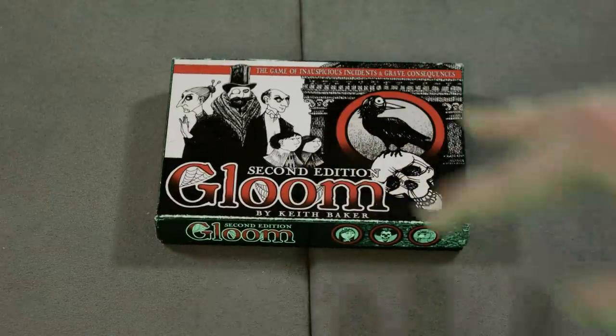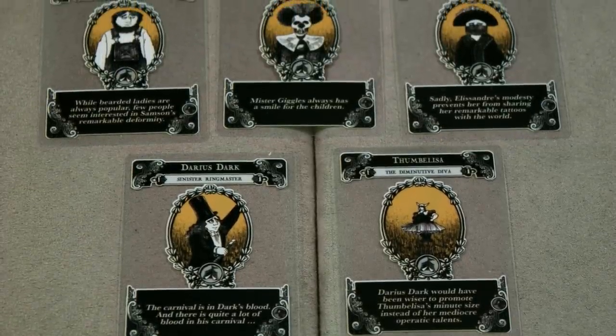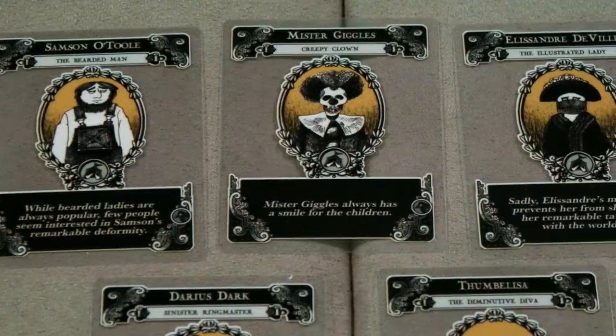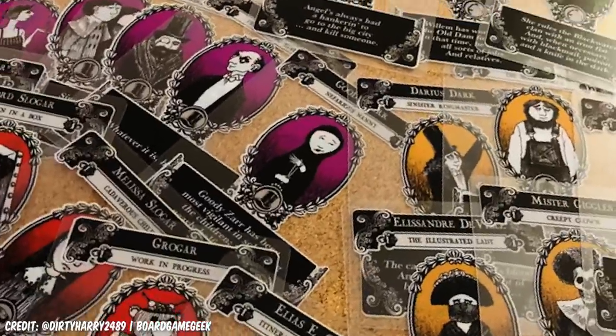10. Gloom. Starting with a nifty little card game that's half take-that mean-em-up and half storytelling. Each player controls a number of members of a different family, straight out of the Adams Family Rolodex or the Edward Gorey Family Tree — gothic circus freaks, fuck you Mr Giggles, gothic country folk, spooky inventions, scary twins because of course there are scary twins. The gang's all here.